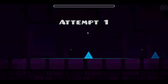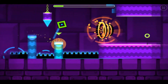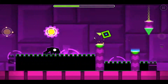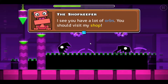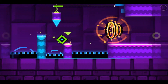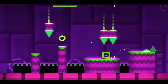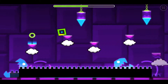Oh, we're backwards now — haven't seen this before! There's a shop prompt: 'you have a lot of orbs, you should visit my shop.' Apart from that backwards mechanic, it's pretty simple — just like the normal way, just backwards. Pretty easy.